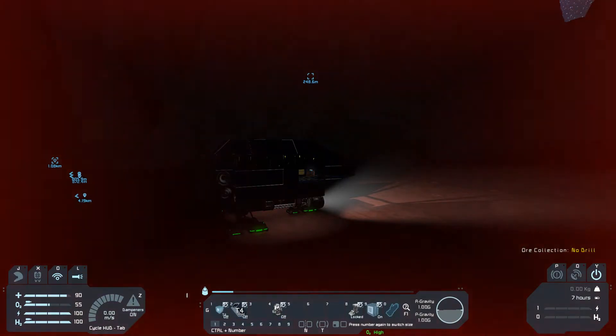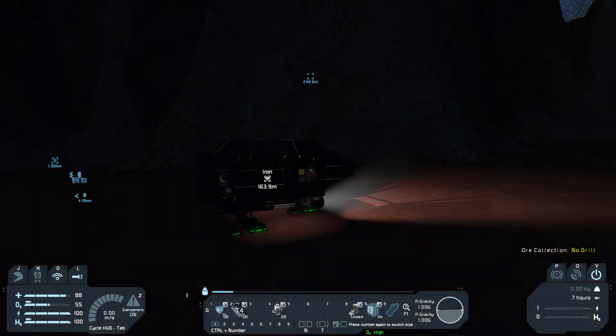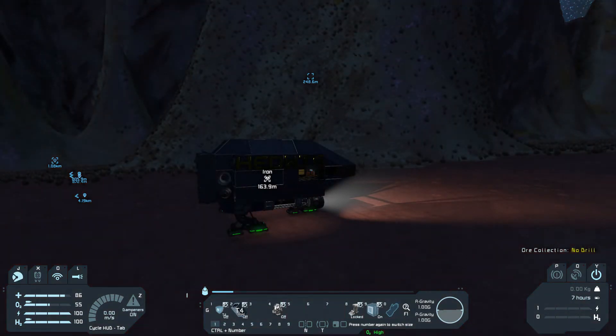I mean silver, right? No silver. Look at this, this doesn't make sense. I am losing health, I have O2 high, sitting in that seat. Probably because when you sit in it, it acts like a cockpit and there's no oxygen. Never mind, well whatever.